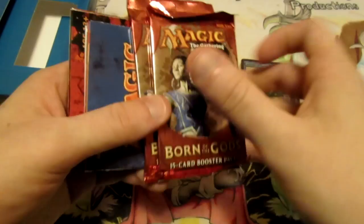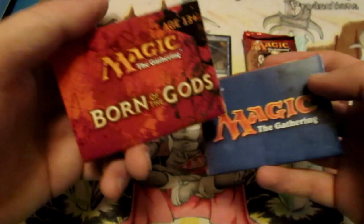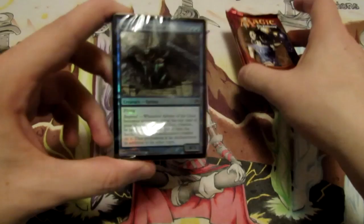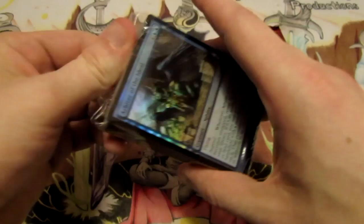We have our two booster packs of Born of the Gods — it's kind of weird that both of them have the same art, but not really relevant to what we pull. We also get two inserts for how to play Magic, and another one for the intro packs themselves, which talks about the deck list for the other intro packs. And we're also taking a look at all the intro packs here on the channel.